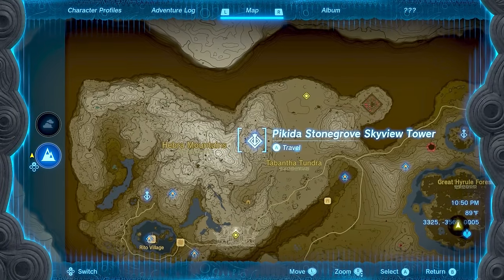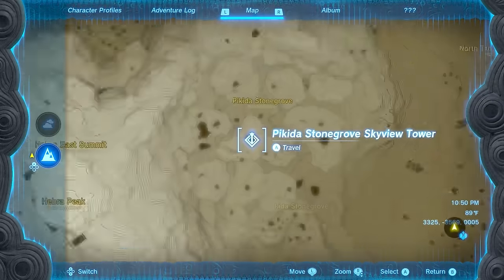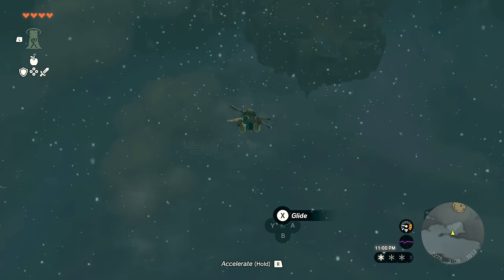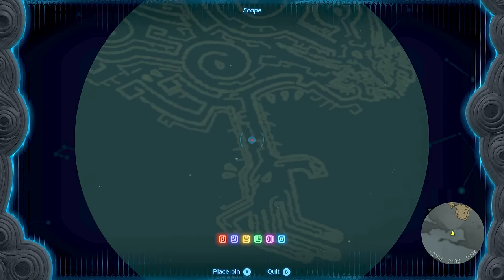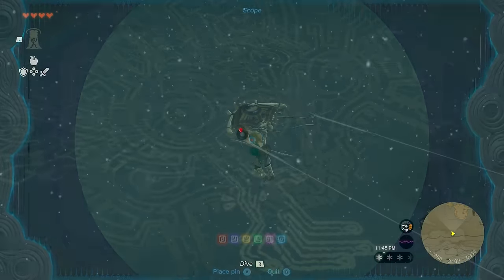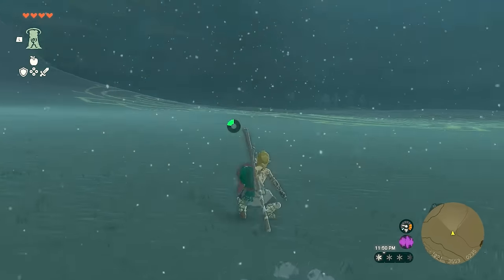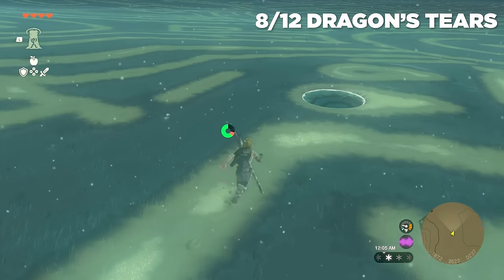Head back to the Hebra area in the northwest portion of the map. Use the Pekida Stonegrove Skyview Tower again, but this time after launching, head east. You won't be able to miss this giant Geoglyph even through the snow — it's massive. Make your way down and the Dragon Tier is going to be on the west side, the left side of this Geoglyph. It's very difficult to miss. Make your way down through the snow, collect that tier, and collect that memory.